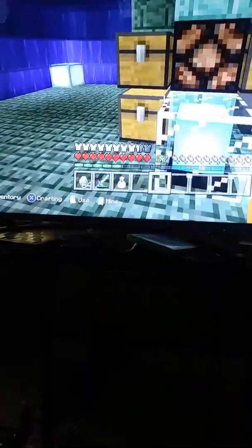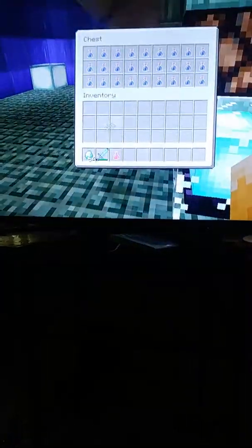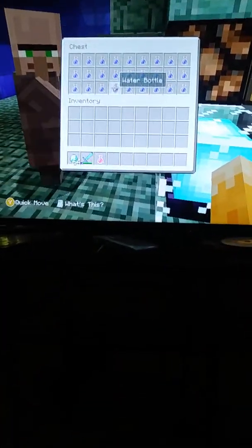This place is actually huge now because this giant pyramid that I built is massive. We have an automatic potion making machine that actually works, so let's get started. The first thing we need to do is grab a few water bottles.